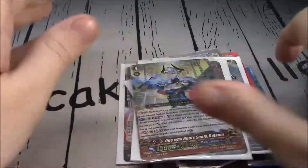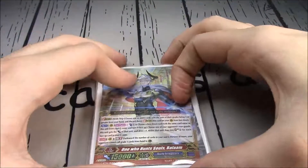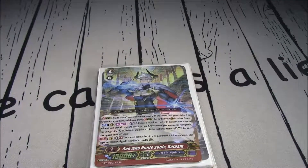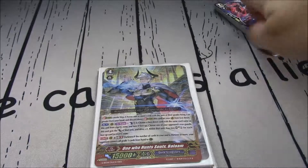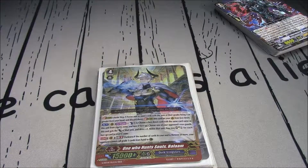Balaam definitely the best pull of the box. For me it's the Night Rose — I'm super happy. 50% chance you get Night Rose, 50% chance you get Harry. Well, I hope they did it 10 and 10. That's all — I'm Joey, this is Cardfight Crazy. I hope you're crazy too.